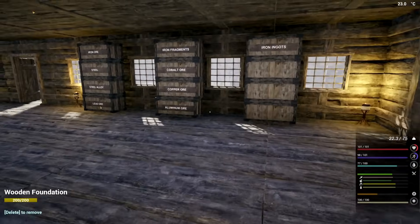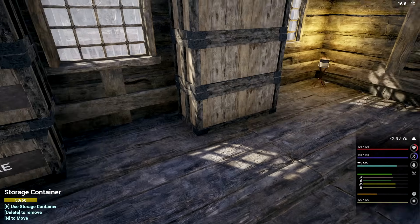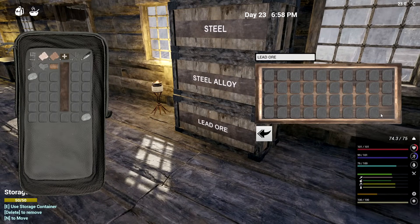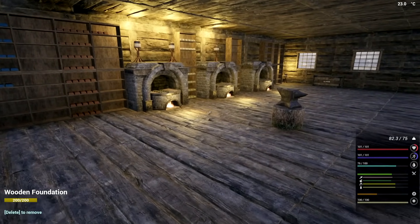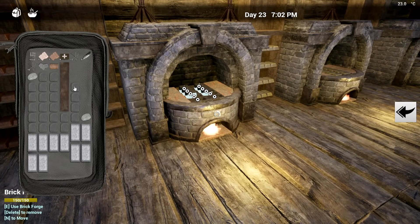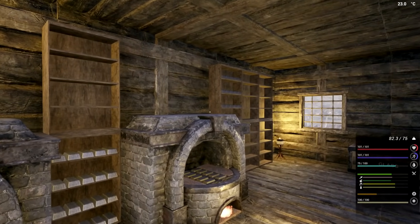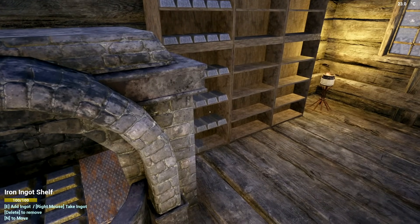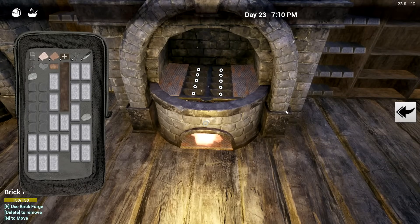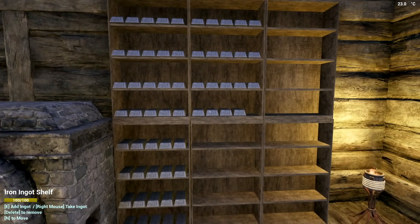Now we're going to have all these in here. We've got a nice wall of everything - lead wise I know I'm missing... one, two, three, four, five of these. One, two, three, four, five - I can make more steel if I wanted to. I now have shelving with steel in it which is really nice. I don't know if I have enough room to pick this up and drop it off - that's ten. I'm going to have to drop it off slowly on this side.